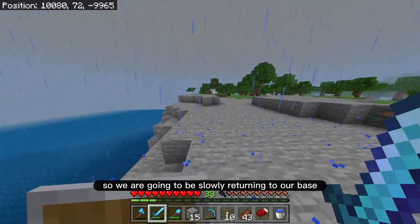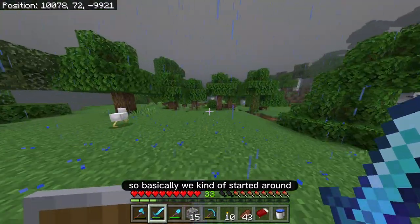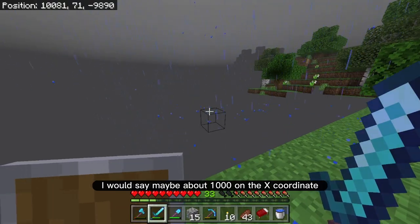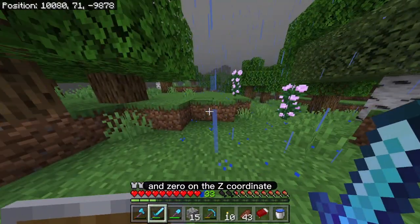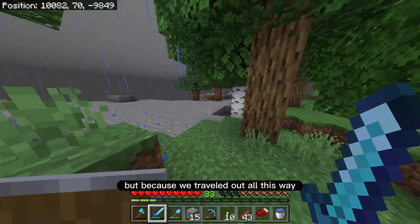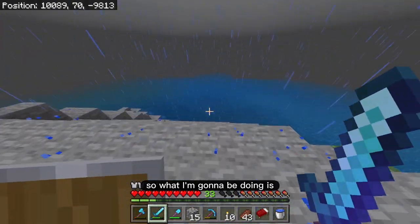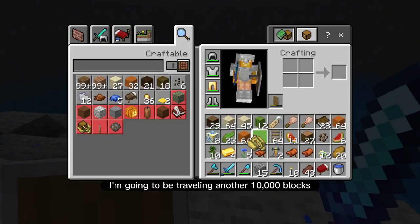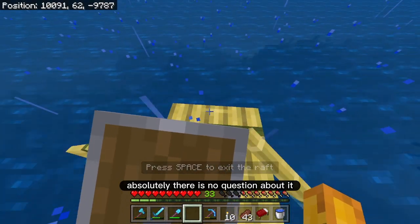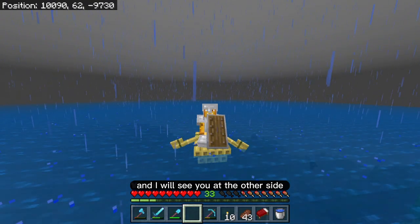We are going to be slowly returning to our base and crossing another 10,000 blocks to get back to it. We kind of started around 1,000 on the x-coordinate and zero on the z-coordinate. Because we traveled out all this way, now we just have to go back to zero on the x-z axis. I am sure to find a brand new 1.20 biome — absolutely, no question about it. Let's just cross this quick ocean biome.